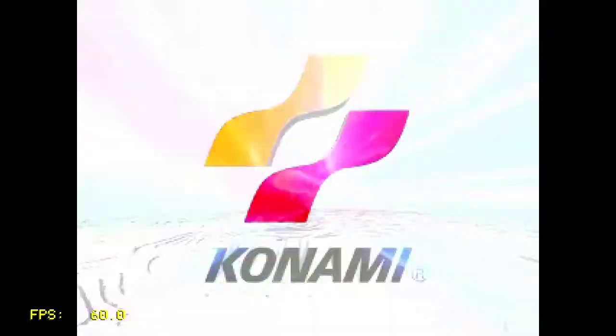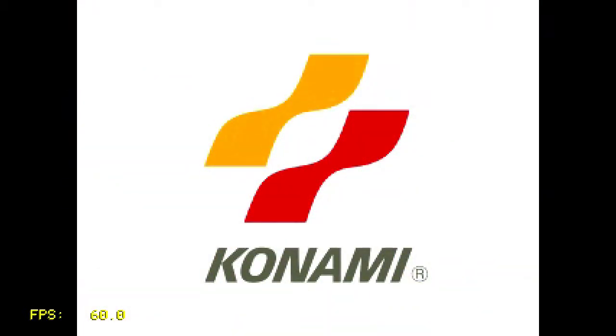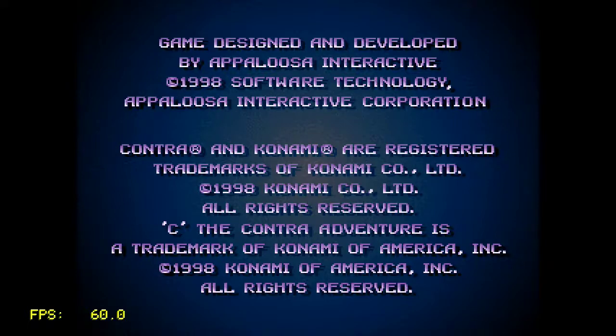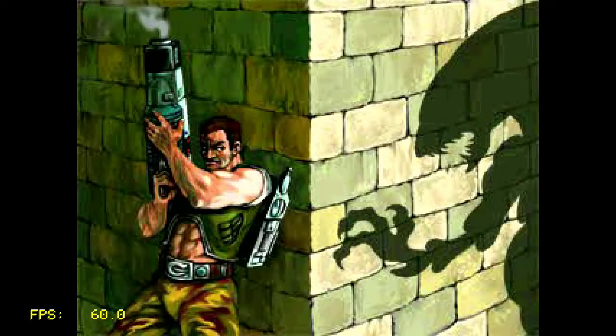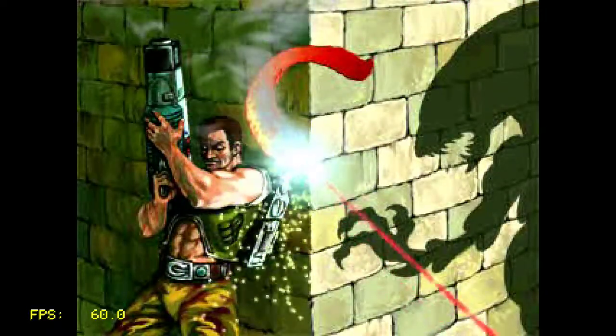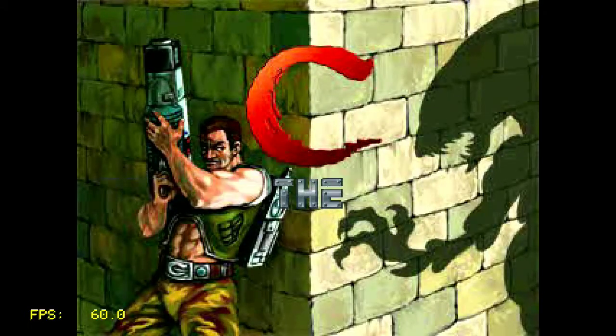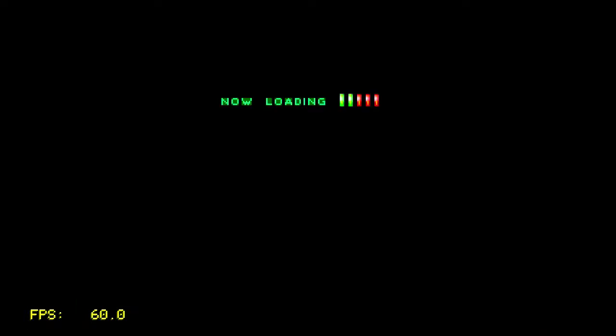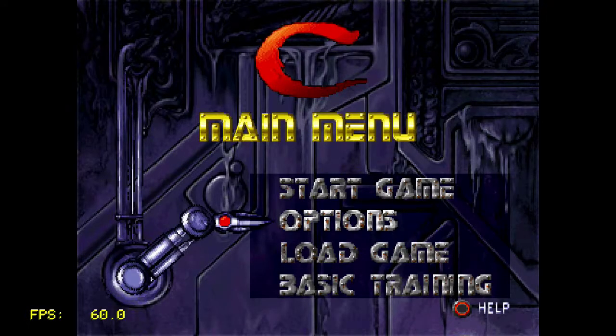Everything is left on default on RetroArch, except for one thing — the software filtering. So things should be clear, I hope, without any of the blurry effects that happen when you enable software filtering.